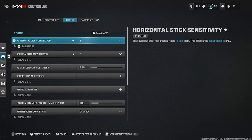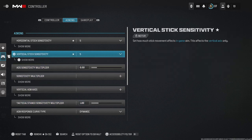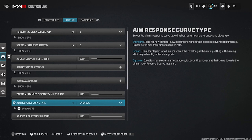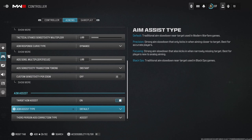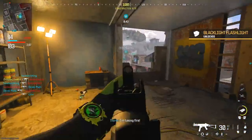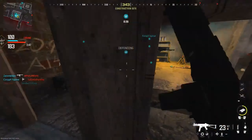I like to use 5-5 horizontal and vertical sensitivity, and you want to put 0.8 right there because that's what it's been for years. If you're new to CoD or just trying to get competitive, this is a good basis — everybody usually uses 6-6 or 5-5. You're gonna want the aim response curve type to be dynamic. Aim assist you obviously want on, and aim assist type you're gonna want at default. I was on Black Ops when I first started this game but changed it back to default — default is still the best.